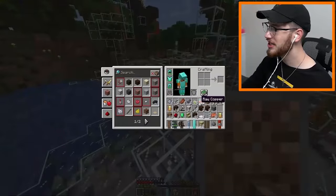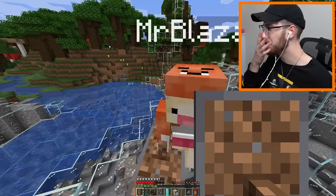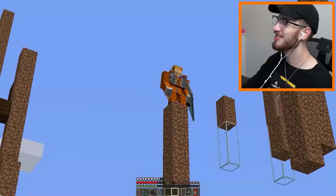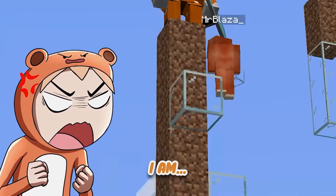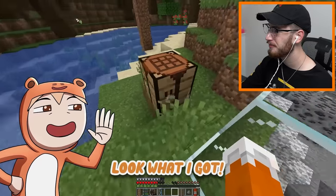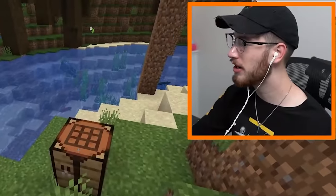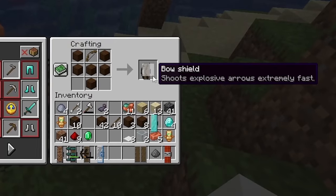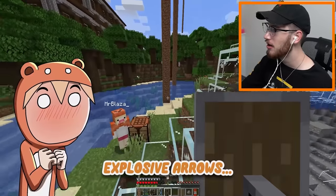With all these shields we're almost strong enough to beat the Ender Dragon — we just need a bow shield. You look so stupid. Shut up, I'm cool! Wait, if you're there then who is that? Look what I got — I got a bow! So are you saying we can make the bow shield? Shoot explosive arrows extremely fast — explosive arrows!